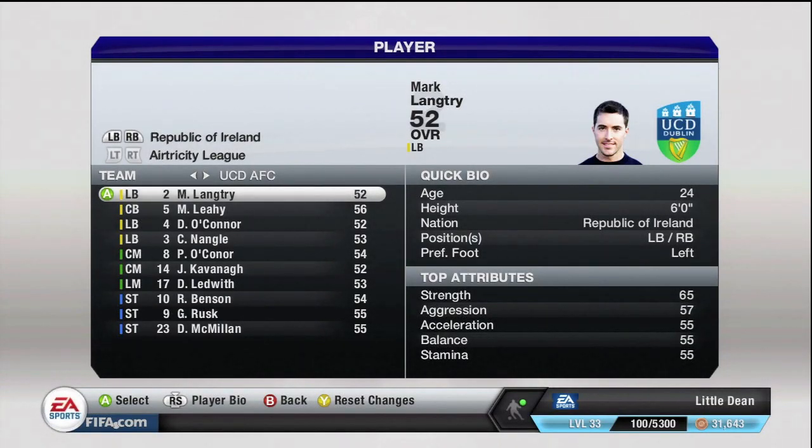I know what you're saying — anybody can do that with Frank Rieber. So I used this guy: Mark Lanktree, UC Dublin, left back, their worst player — and they're an awful team. So I decided, why not do it with him?